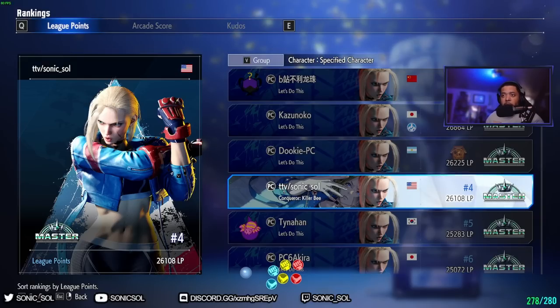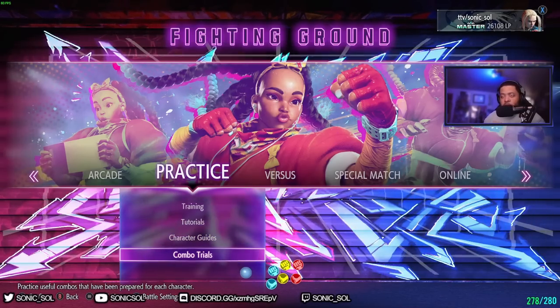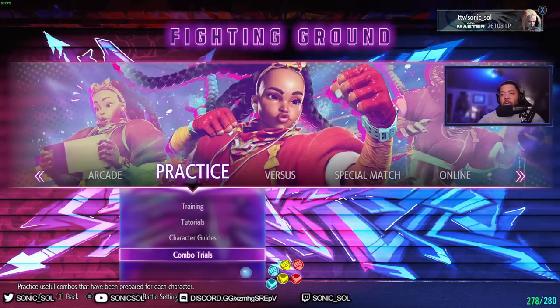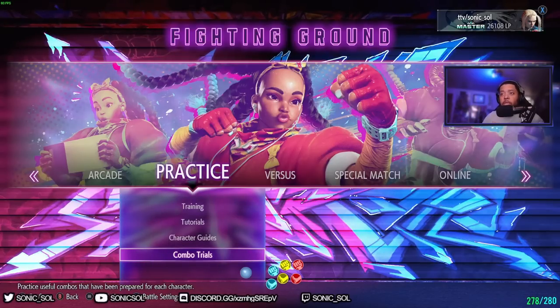What really helped me is I use both the character guides and the combo trials. Both of these for Street Fighter 6 have been very helpful in terms of understanding how to play the character in this version of the game, as well as understanding some of the basic key concepts and how they apply to Cammy. Please try that stuff out as well — that's why they're there.